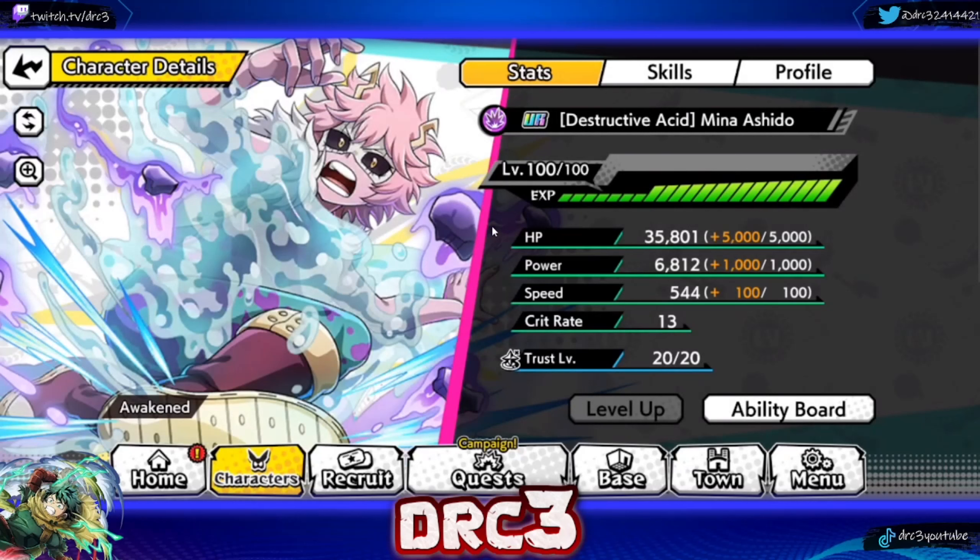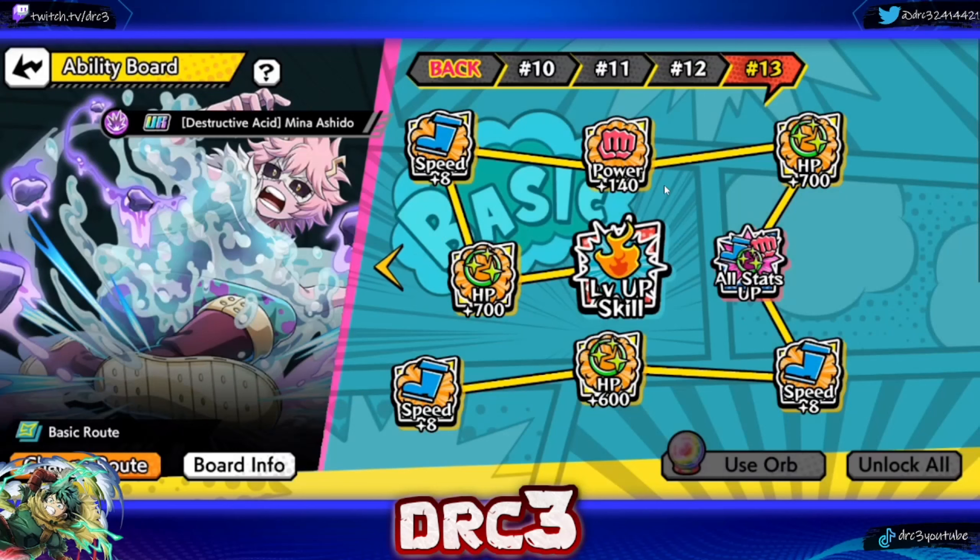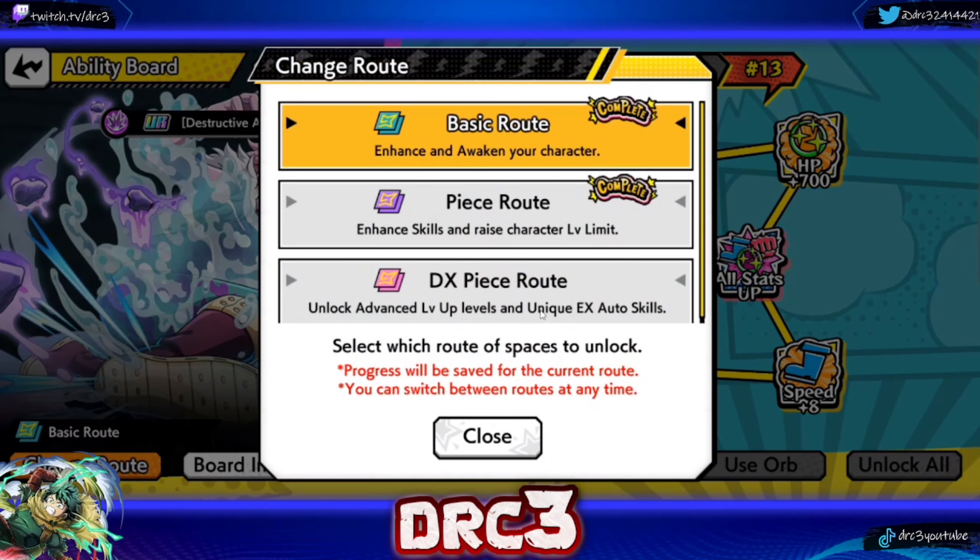As for how far I have her progressed, I only have her up to level 100 — I did not get any additional copies unfortunately. I feel like she becomes a lot better when you get her to level 130, especially damage-wise, but at level 100 she's more there for the utility she offers the team. Hopefully now that I got her ability board pretty much all the way done she'll do a little bit more damage. Board 13 finished her piece route completely, and the DX piece route has nothing done on it.